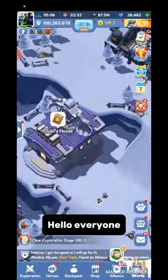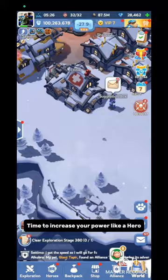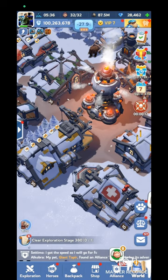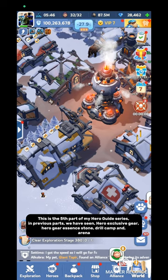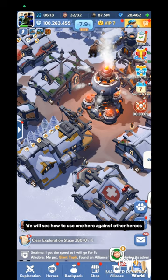Hello everyone. Welcome to a new video on Whiteout Survival. Today I have come with a new guide video for you — time to increase your power like a hero. Because today I will discuss on heroes. This is the 5th part of my hero guide series. In previous parts we have seen hero exclusive gear, hero gear essence stone, drill camp, and arena. In today's video, I will give detailed information on heroes — their source, use, and counter. We will see how to use one hero against other heroes. Let's jump into our video.